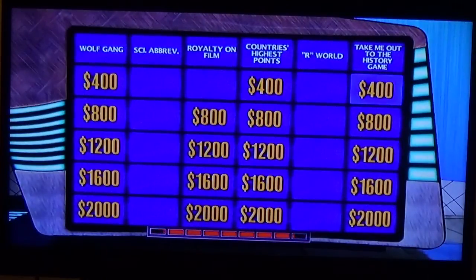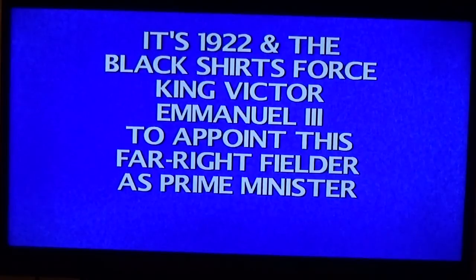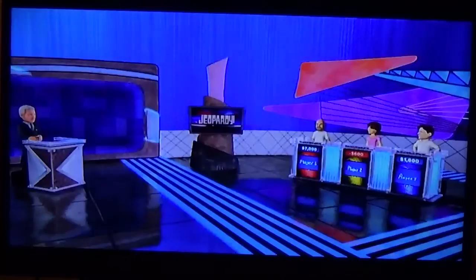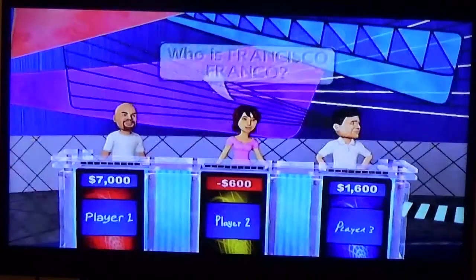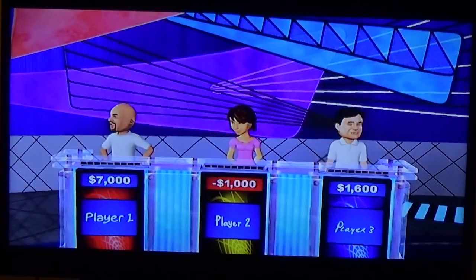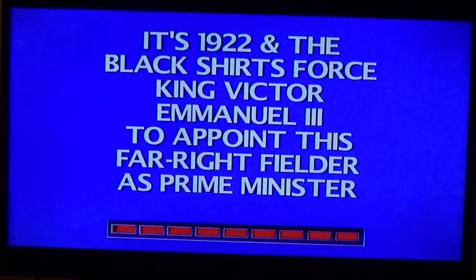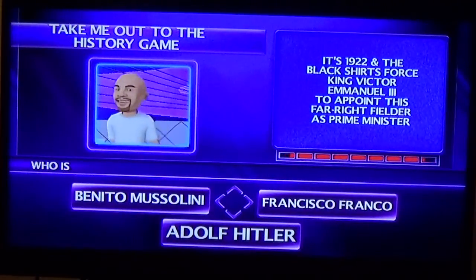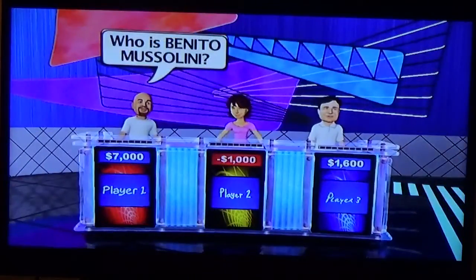Take Me Out to the History Game, 400 — 1922, and the black shirts force King Victor Emmanuel the Third to appoint this far-right fielder as prime minister. Okay, player two — no. Any other takers? Player one: who is Benito Mussolini? That's correct.